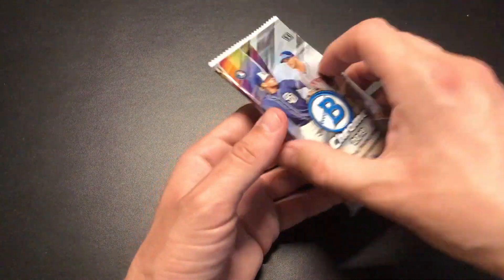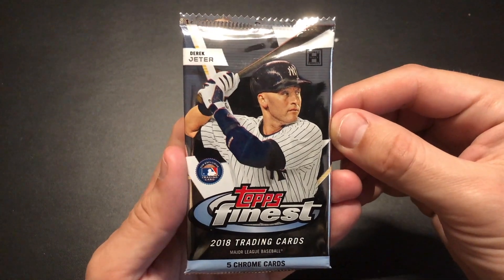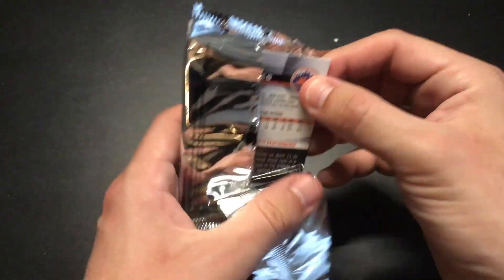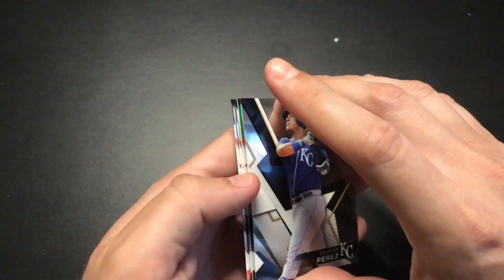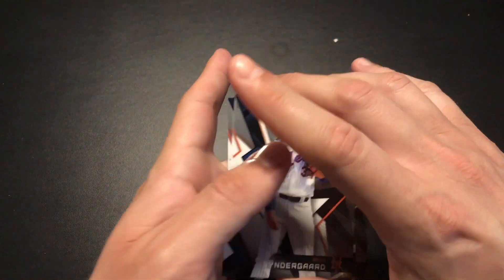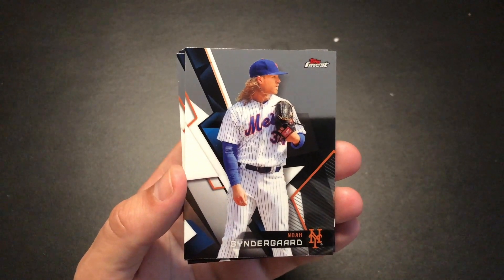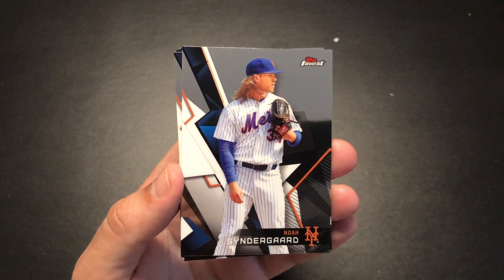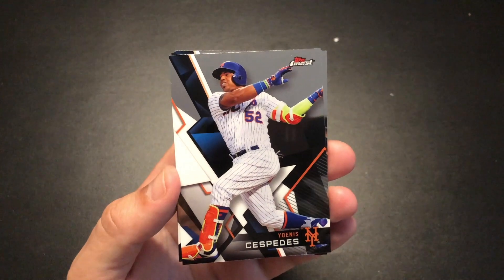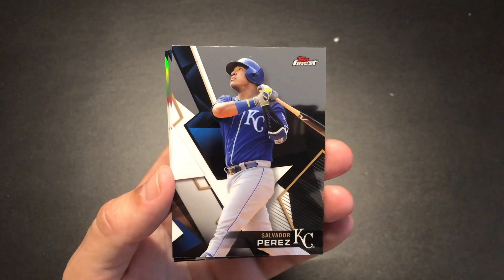Next up is Topps Finest 2018. This is one of the packs with better odds — a 1-in-6 chance of getting a hit. Noah Syndergaard is leading things off, Cespedes — this is a nice Mets pack, hopefully we get a Mets auto — Perez.